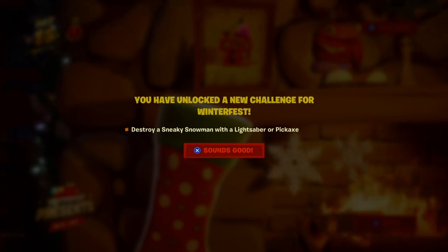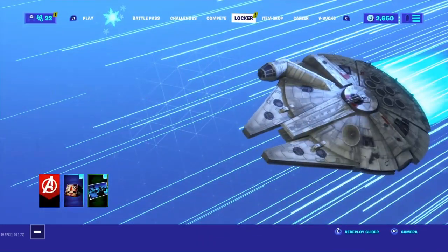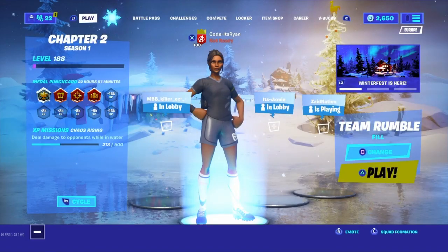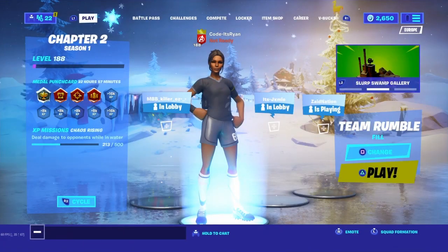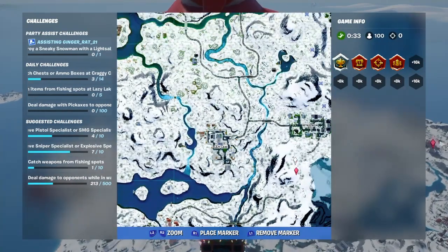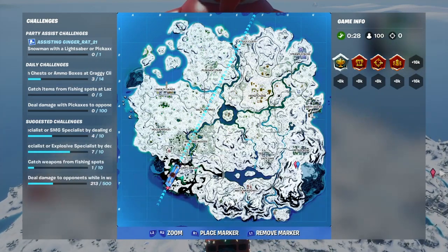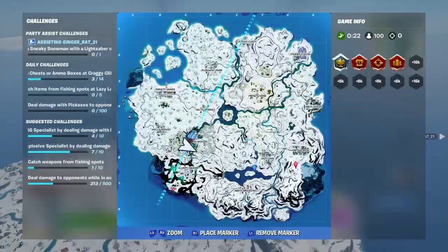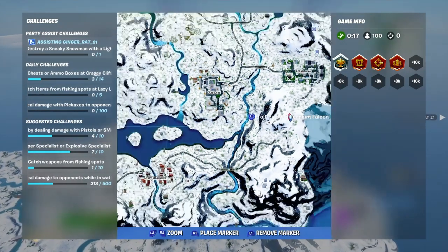I have a guide for you with a few locations for the snowmen. Now let's go into our locker, favorite the Millennium Falcon, and get into a game. I recommend doing it in Team Rumble because it's easier and less risky. I think we can go to that location with some snowmen — Misty also has some right at that middle mountain, outside the icy palace there's two snowmen right around there.